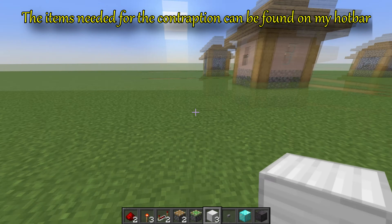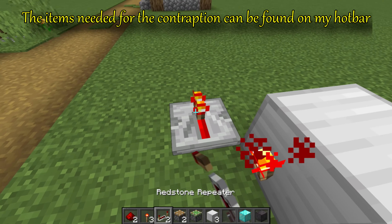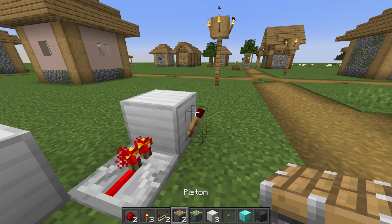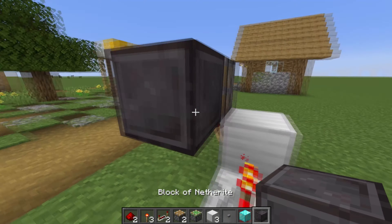To build this block swapper, place a block with a redstone torch on it and two repeaters facing away from each other, both pointing into blocks with redstone torches on them. Place two pistons on top of those torches facing inward, with the desired blocks to be swapped on the faces.